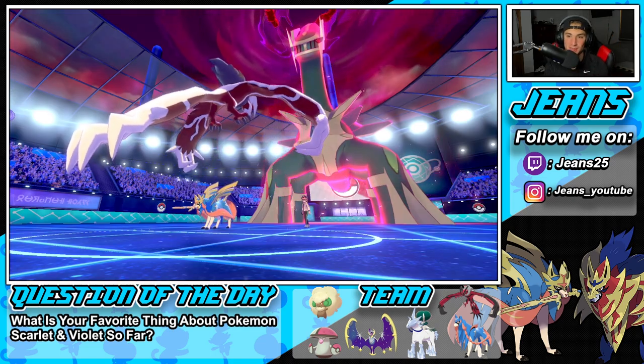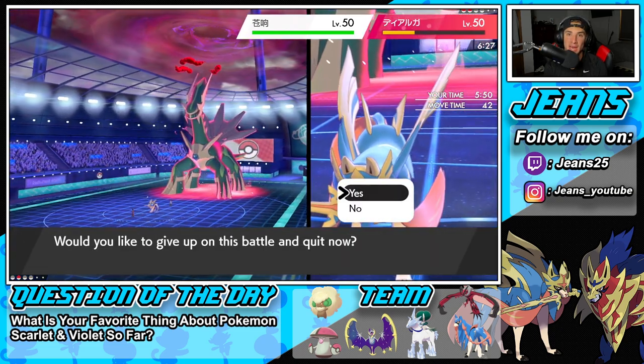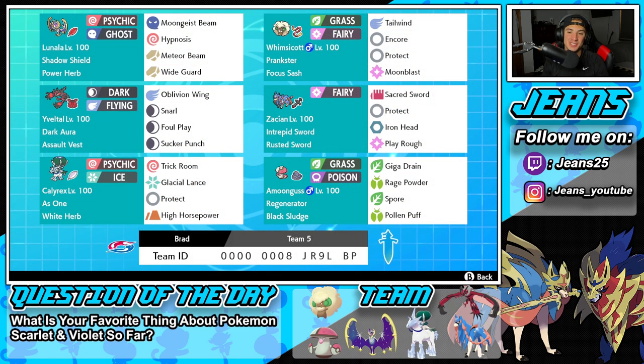So we're going to go 2-1 for today's video. Solid set of battles today. Nice little winning record. The Lunala, the Yveltal, the Calyrex, and Zacian all shone in today's video. We didn't really get to use Calyrex, but still definitely a fun team all around — a little bit different from using Kyogre and Shadow Rider Calyrex like it usually is on every other team.